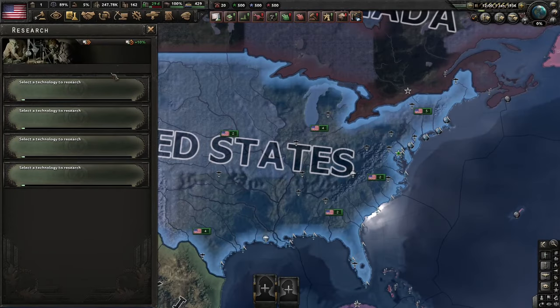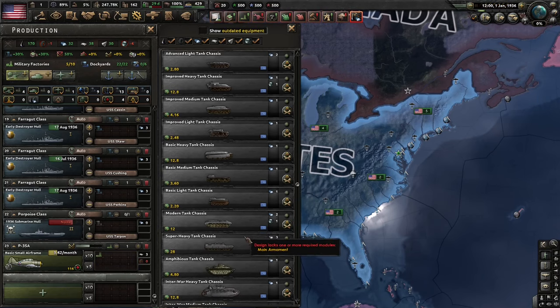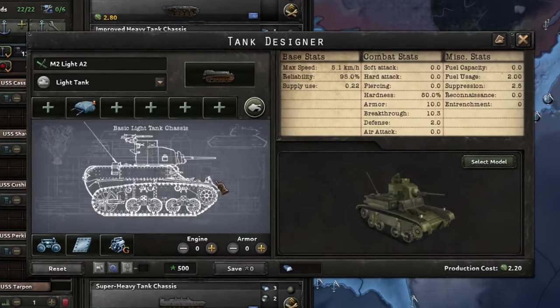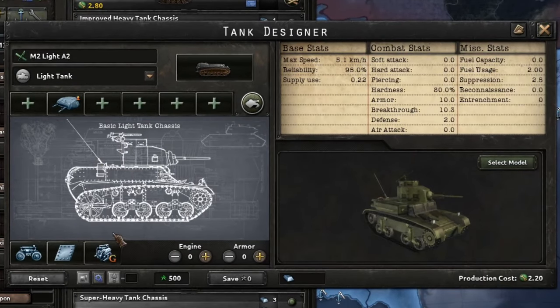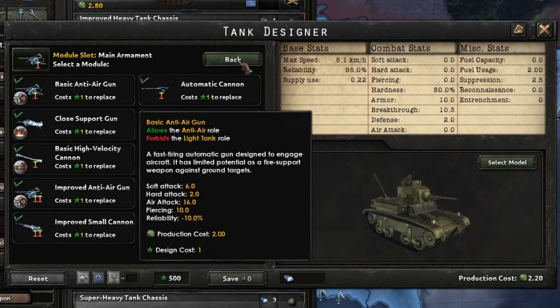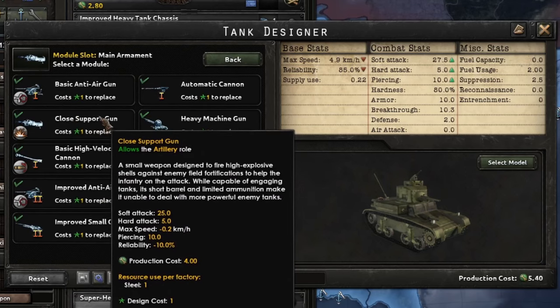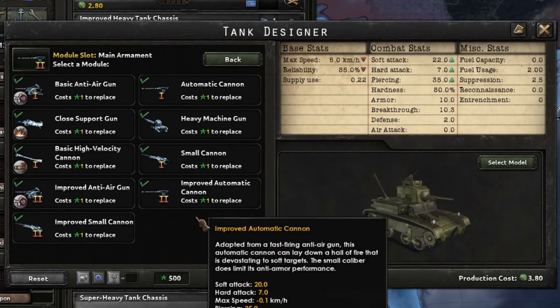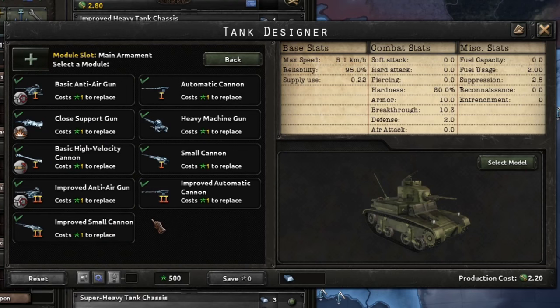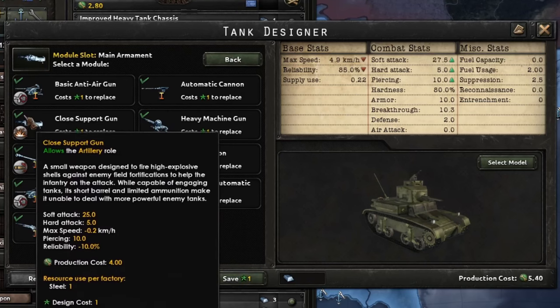Let's take a look at the tank designer. The first thing you do is pick a chassis — let's take a basic light tank chassis and create a variant. You have a variety of choices. You're going to need a gun, with categories matching the chassis size: small armaments for light tanks, medium for mediums, and heavy for heavies. These symbols show you which role the tank can fulfill.